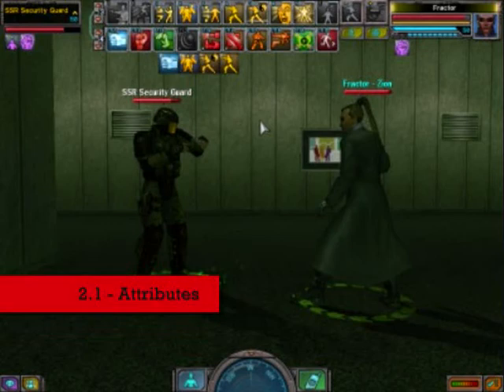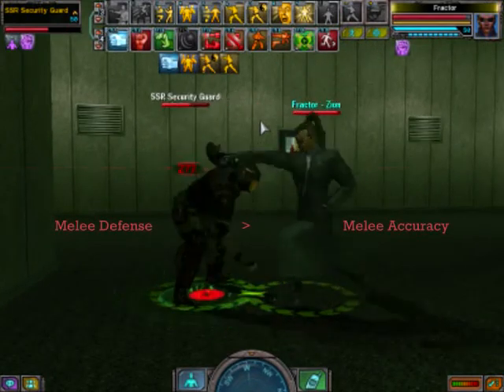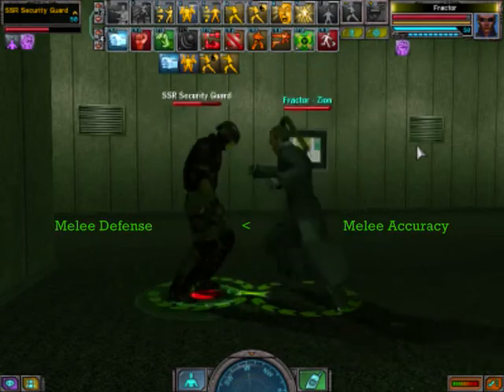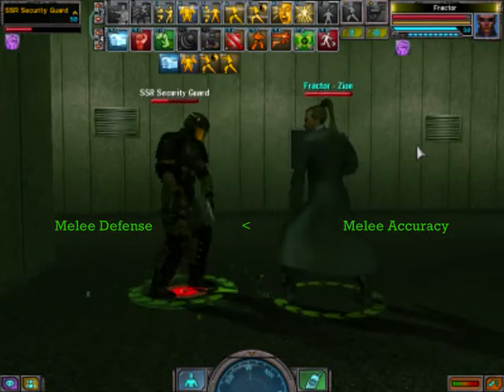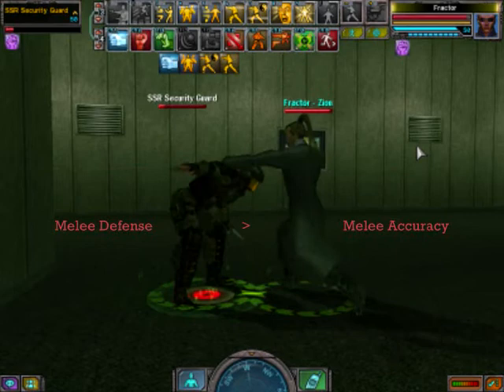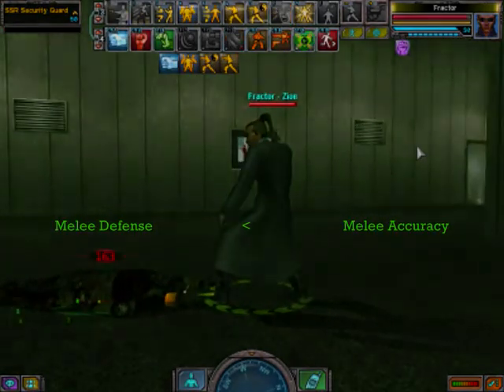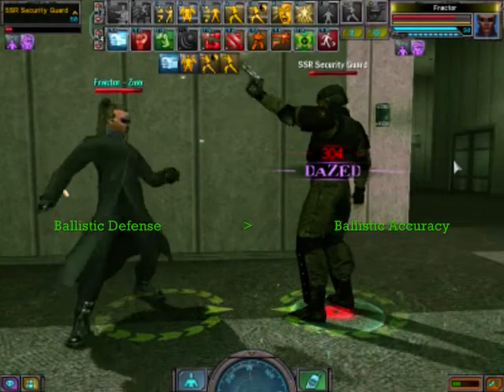First, attributes. The guard on the left uses ballistics and the operative on the right uses melee, therefore accuracy applies. They each have defense for the other's attacks. Here the guard's melee defense beats the operative's melee accuracy and therefore misses. Now the operative's melee accuracy beats the guard's melee defense and therefore it's a hit. Damage is determined by the attacker's damage minus the defender's resistance. The same rules apply when the guard attacks.